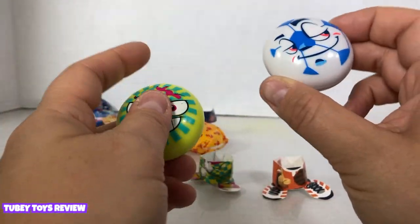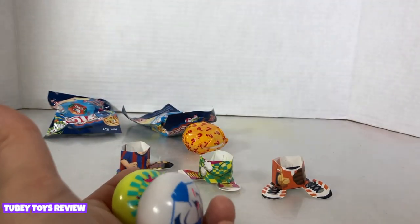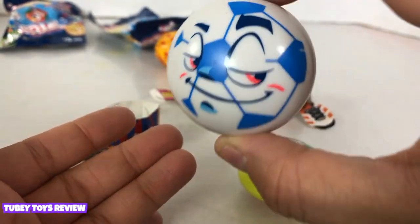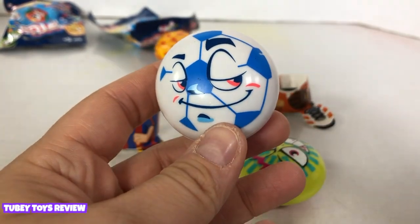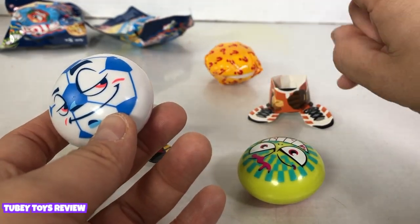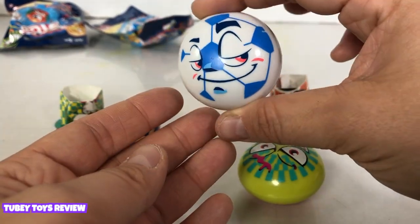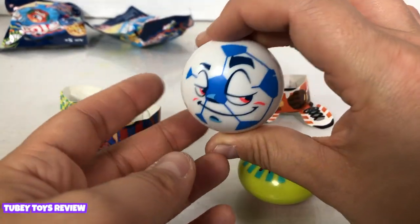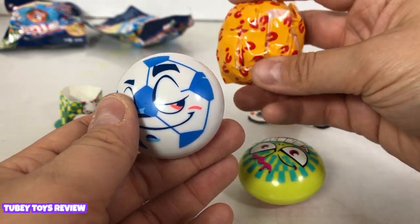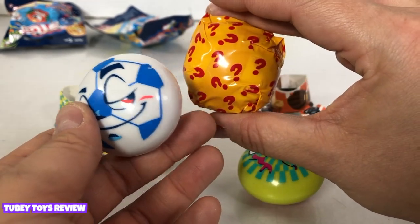In order to play Ziggies you need to have at least two players, so you need three Ziggies — a three-pack would be really helpful to start. This one is Goal and he is a soccer player. The way to play is that you place a Ziggy on the floor, then a player takes a turn throwing their Ziggy at the prize Ziggy. The objective is to make the prize Ziggy flip and change its expression. If a player makes a prize Ziggy flip, they can keep the prize.